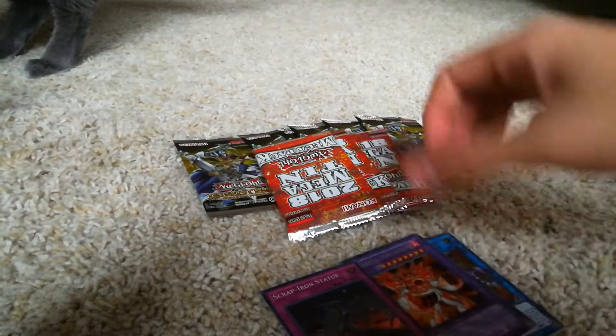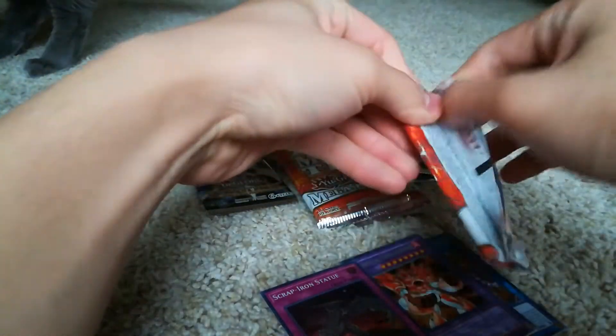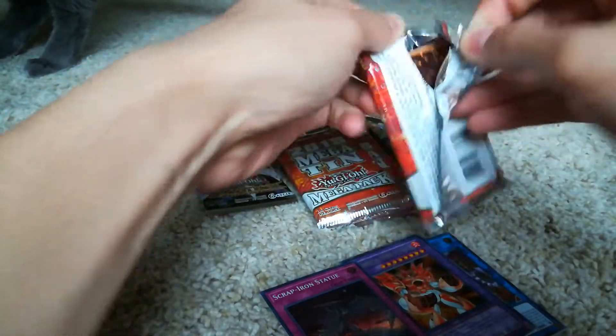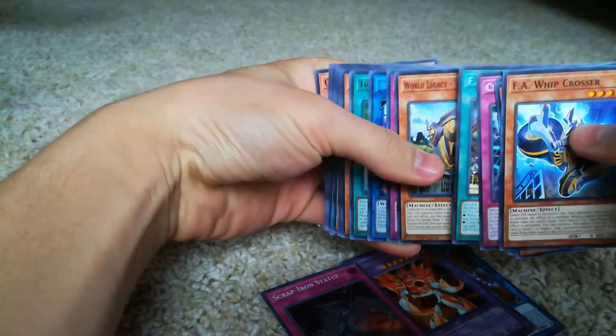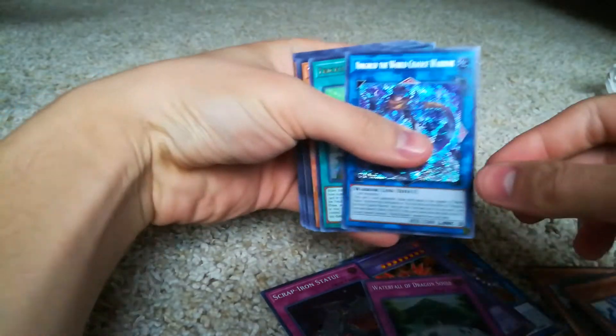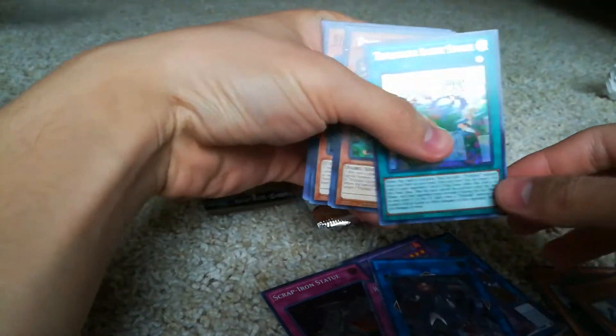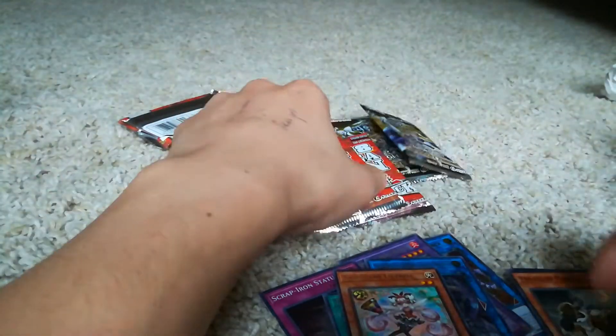We're just going to open some packs — I'll go first. EXD. Look at all these cards. Waterfall of Giant Souls, Ningirsu, and a Trickstar Light Stage. That card is Limited.